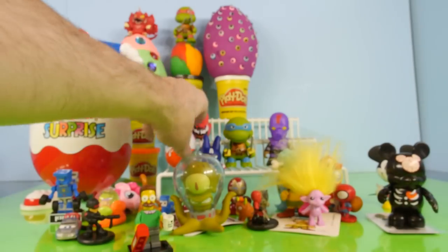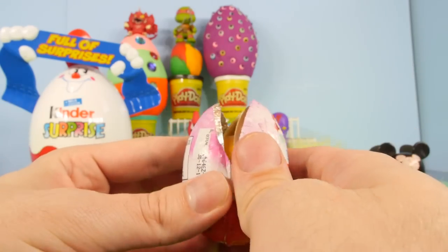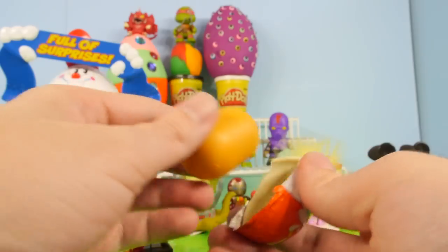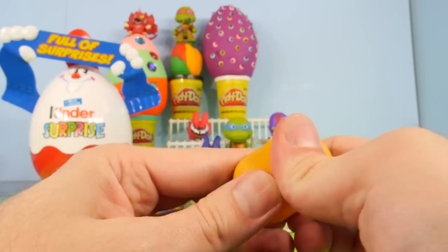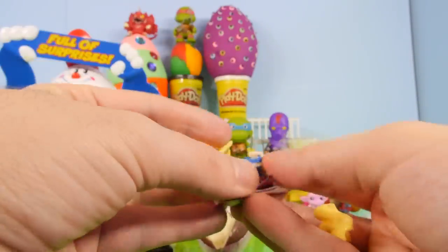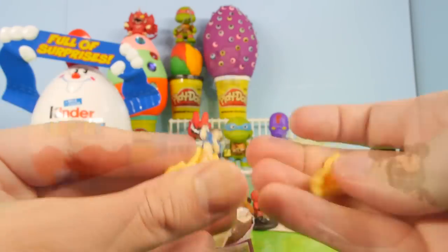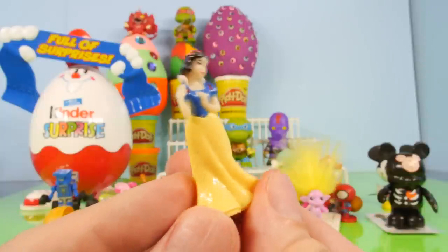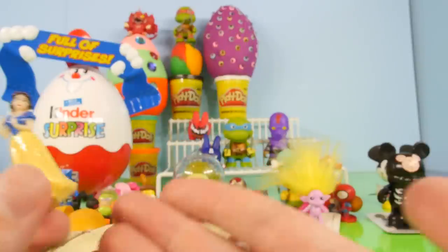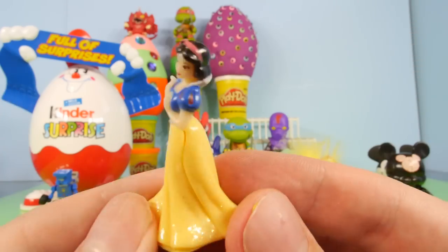Let's go ahead and open this Kinder Surprise — this is a Disney Princess Kinder Surprise egg, with that giant Kinder Surprise egg sitting back there. It looks like we got Snow White. Here she is put together — she's got the glitter on her dress. We have a lot of glittery characters today; in fact, I'm starting to get glitter all over the place.